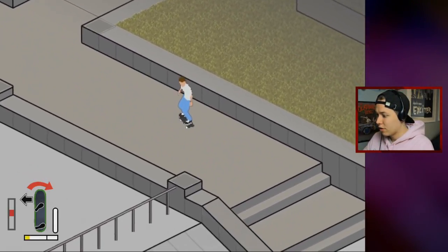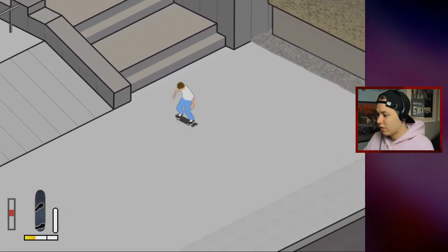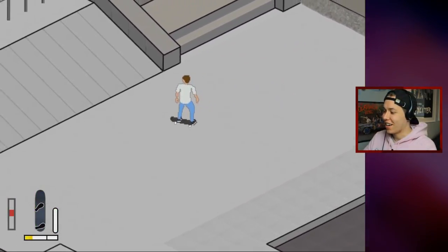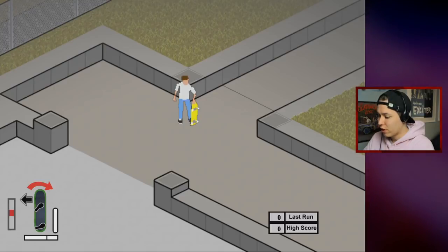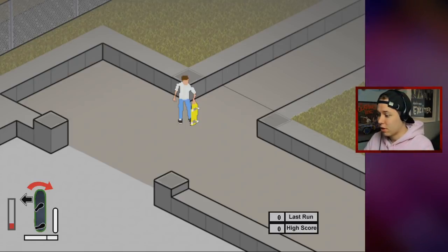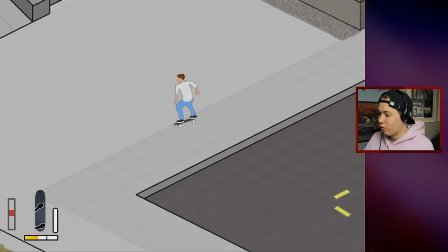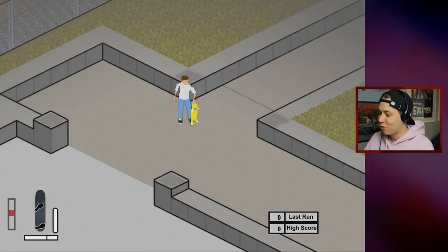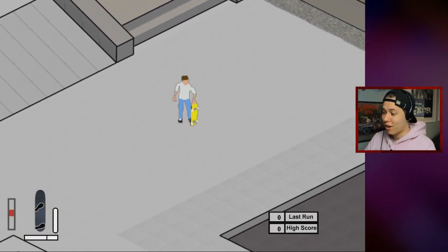Let's start with a tre flip 50 — Chris Cole style, going very steady. First try, nice! Let's get up there again — I want to do it to a 50 as well, so we have to use the left trigger to set up for a 50 or a manual. A little more speed this time — boom, first try again! Let's get it to nose grind as well. Oh, not first try, damn. There we go.